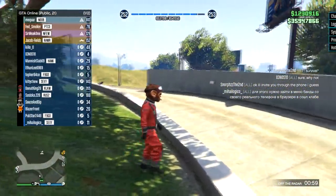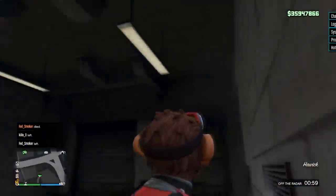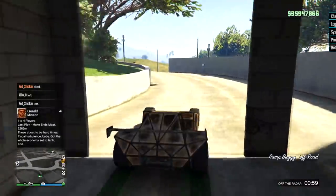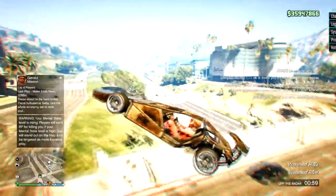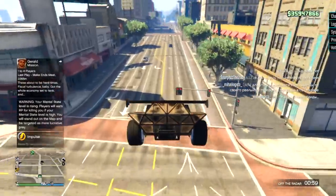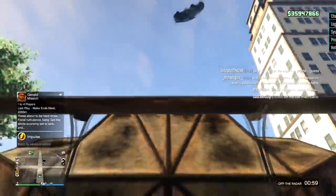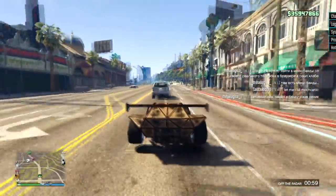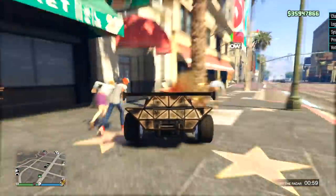Today we're going to be doing something a little bit different — we're going to be trolling with a special vehicle that is actually forgotten quite a bit: the ramp buggy. Have you guys ever seen it with a horn boost? That's way too fast honestly. We're flying — this is epic. You can get cars some air with the ramp buggy in sport mode, and they usually explode when they hit the ground.